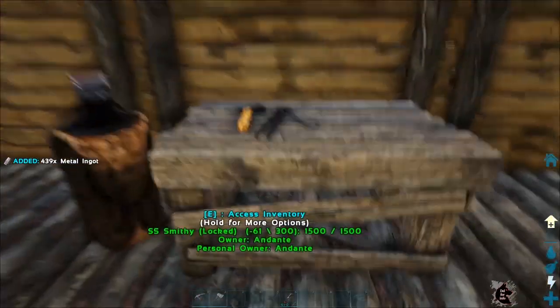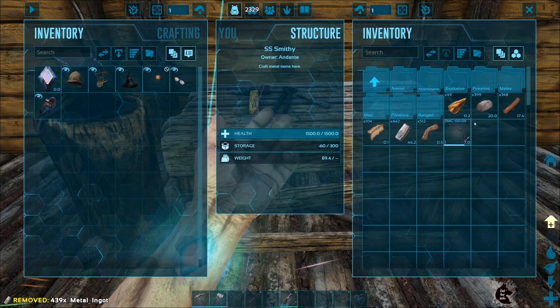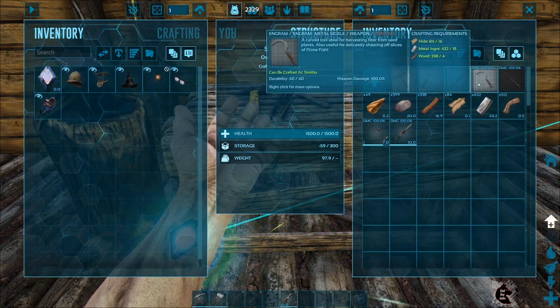I also made a crossbow. A crossbow is a ranged weapon using an elastic launching device — similar to a bow, but stronger.